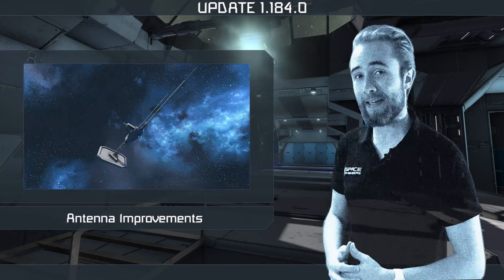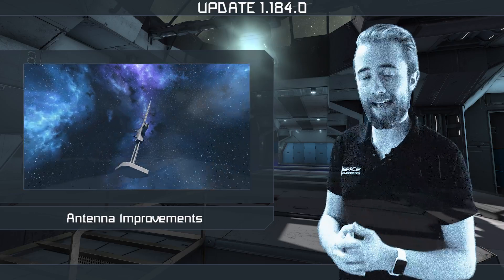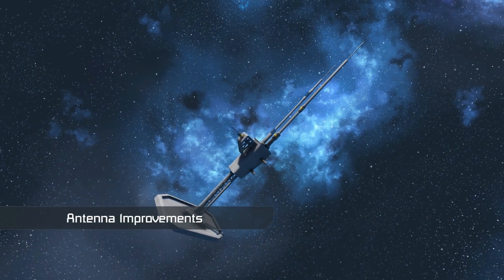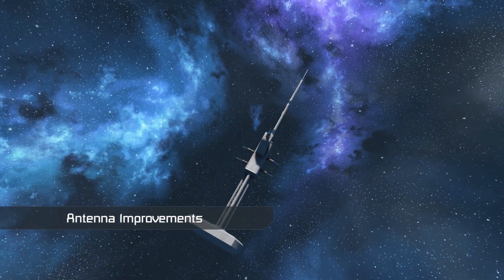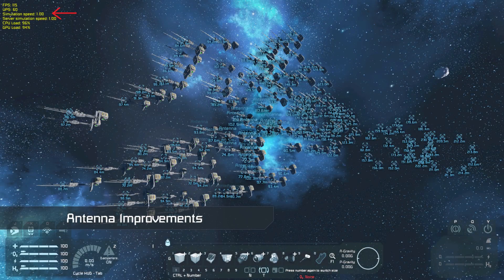Next up, antennas have been reworked in this release. The window for remotely connecting to grids has been updated — it shows all broadcasting grids in range and the icons showing problems now work correctly. You can also now connect to friendly grids if they are unowned, and we fixed exploits which allowed connecting to enemy grids. In multiplayer, antenna range is no longer limited by replication range. This affects both the normal and laser antenna and allows remote control over greater distances while at the same time having massively improved performance.